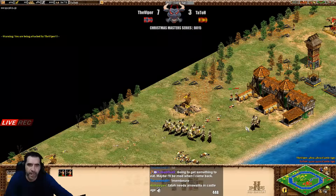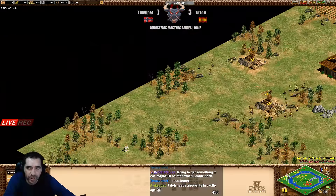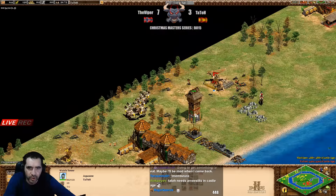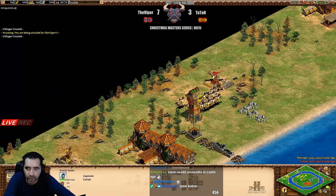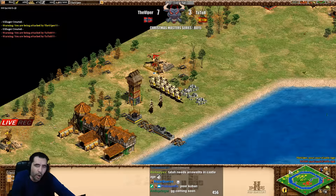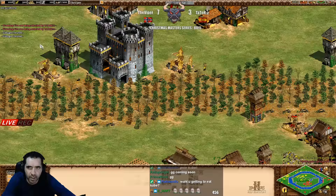The Viper with the power of Hans and control of the outside is going to force Tatot to call GG. He's not doing anything - oh my god, he's going to lose those three villagers. He has no siege, no nothing - 53 population and the Viper with 95, almost double. This is going to end the game.